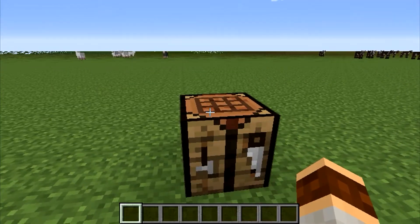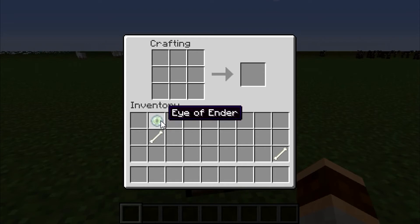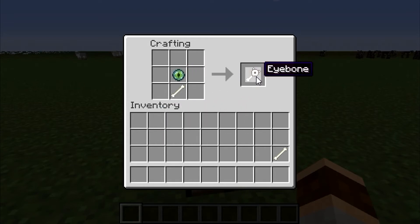But, there's crafting first. What you're going to need is one bone and one eye of ender, and if you put it in the crafting table like this it will give you an eye bone.